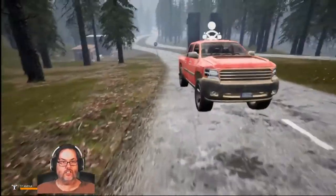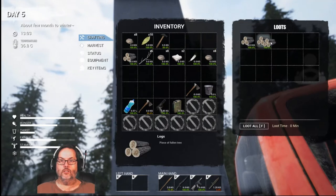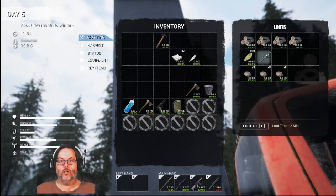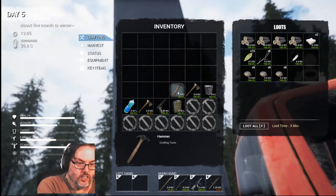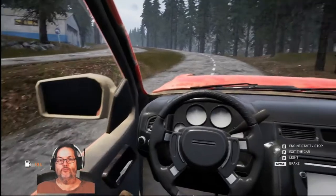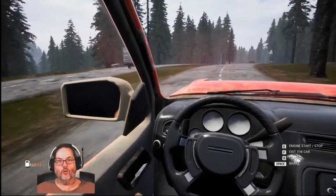Let's go ahead and leave this in the truck. We got some wood, we've got some leaves, I've got my 20 rocks — I'll call that good. We'll keep the hammer. So — 20 rocks, I've got wood, I can always use more. Now what I need is components — lots and lots and lots of components.